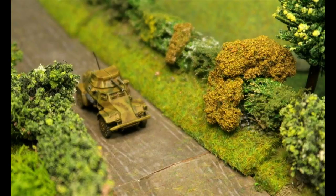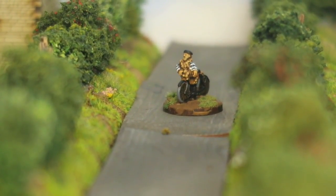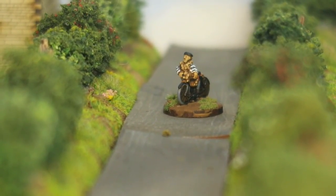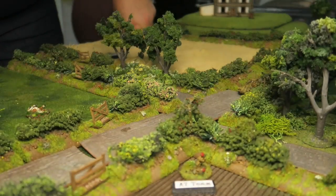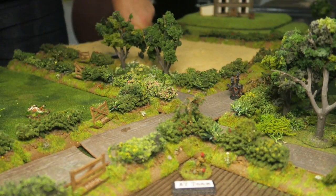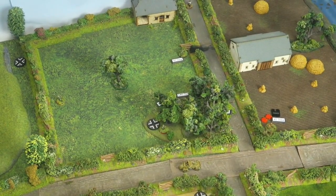The 222 continues to rumble down the road and will soon be in a position to open fire. Both sides still have key assets yet to deploy, including a flame team and a PIAT team for the British and a third infantry team for the Germans. Meanwhile a French onion Johnny sees the action by the barn, decides he needs to get out quickly, turns his bike around and pedals away as fast as he can. The British deploy a mortar team with line of sight on the 222 and take a shot — it's a hit, but the vehicle's armour shrugs off the impact with little more than a dent and some singed paint. Undaunted, the British then deploy a PIAT team who fires at very close range, but again the shot is deflected by the 222's armour.